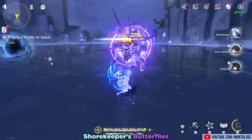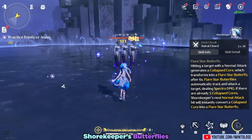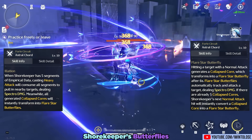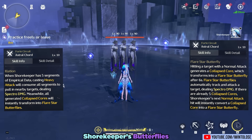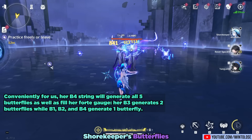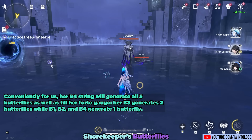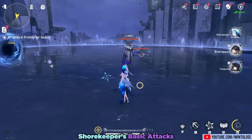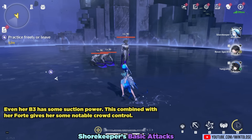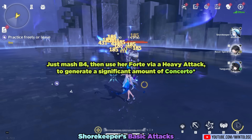There are three ways to trigger her delayed butterflies to attack: first, by waiting six seconds; second, by creating more than five delayed butterflies; and most importantly, third, by using her full forte heavy attack. Her full forte heavy attack creates an awesome black hole with some minor suction power and politely asks all the delayed butterflies to immediately attack a nearby enemy. Her B4 string will generate all five butterflies as well as fill her forte gauge, since her B3 generates two butterflies while B1, B2, and B4 generate one butterfly each. Even her B3 has some suction power, giving her notable crowd control. So just mash B4, then use her forte via a heavy attack to generate a significant amount of forte.